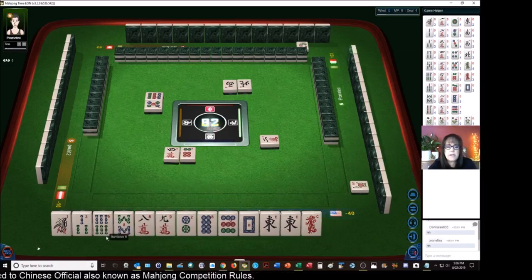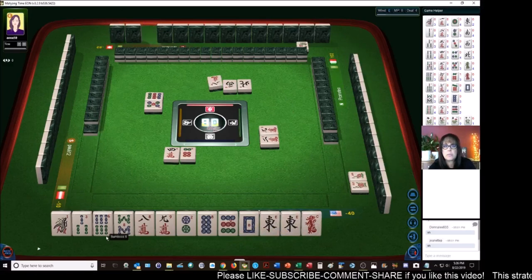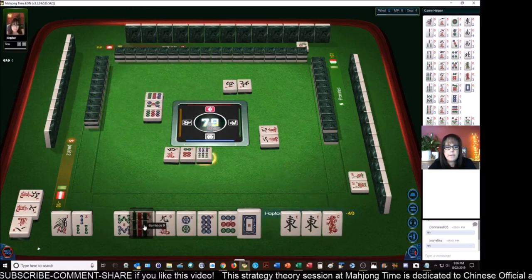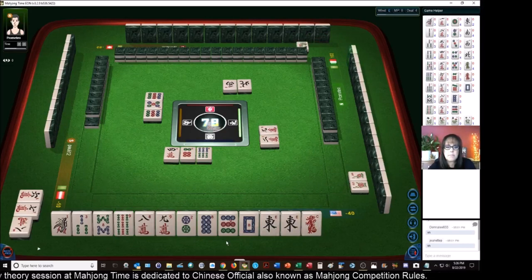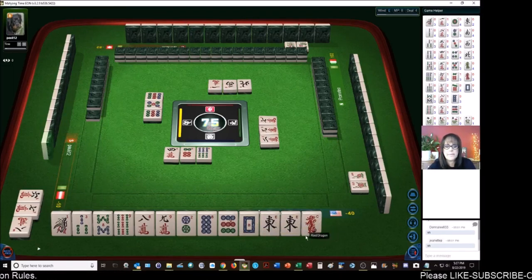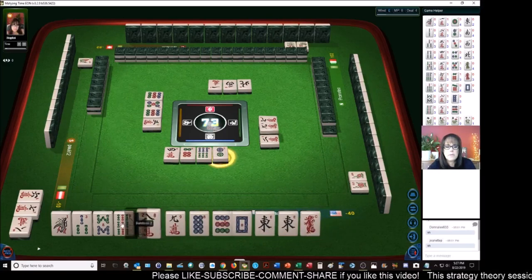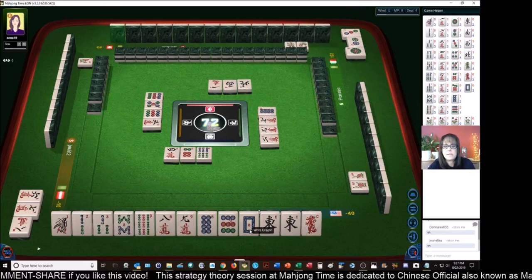We're going to try for outside hand, so we're going to hold one-two-three, seven-eight-nine, winds and dragons. It'd be really nice to get a seven-bam or a nine-bam to try for mixed triple chow — that would be a really nice score. Nine-dots — we got the nine. Six-bam. Now we have an eight-nine in each suit, we need sevens. Seven-characters — okay, that's one of the tiles we need. One-character. We're set up. Three-characters. Two-dots — now we have a one-two-three chow with a terminal, one-two-three, seven-eight-nine in three suits. We're really good to go.